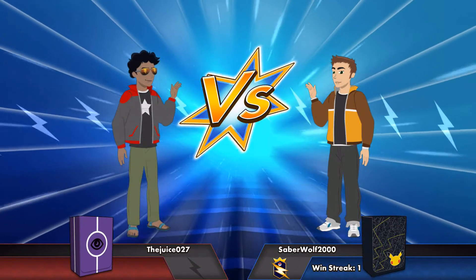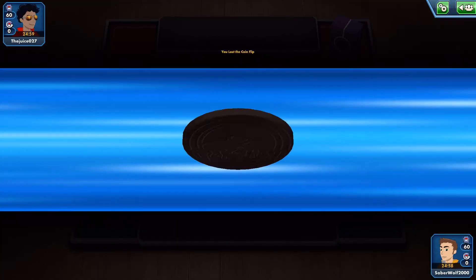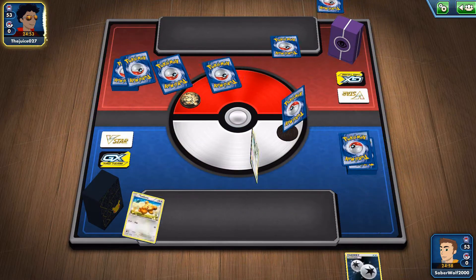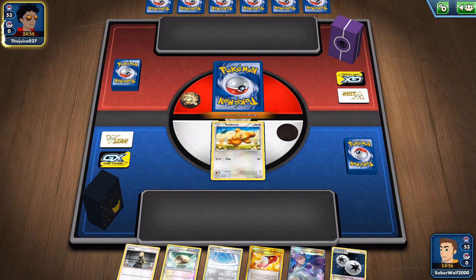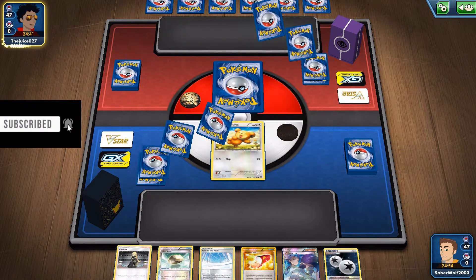Hey, what's poppin' people? This is Saber of Final Four. We're going to be playing our first match with the Ursaluna expanded deck that I've made. Just no deep strategy. Ursaluna, if you use his triple acceleration energy, he can just do 200 damage before add-ons for one attachment. So this is what we're going to try and utilize with this Pokemon. And of course, he has his Bibarel colorless partner for a little bit of support. And this is basically the deck, pretty much.